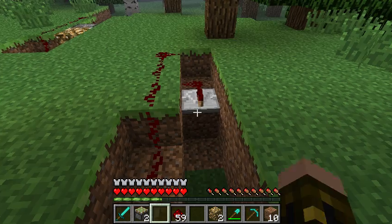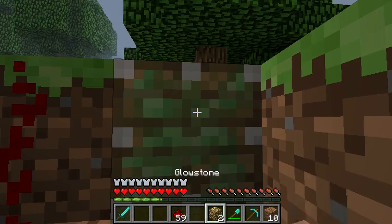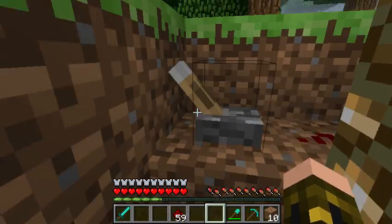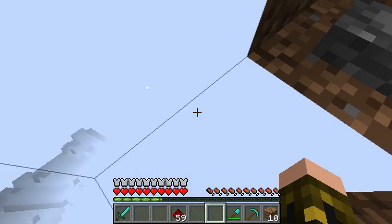Now what about the device? So you put 2 sticky pistons, 2 glowstone. And you can basically see — now it's done.